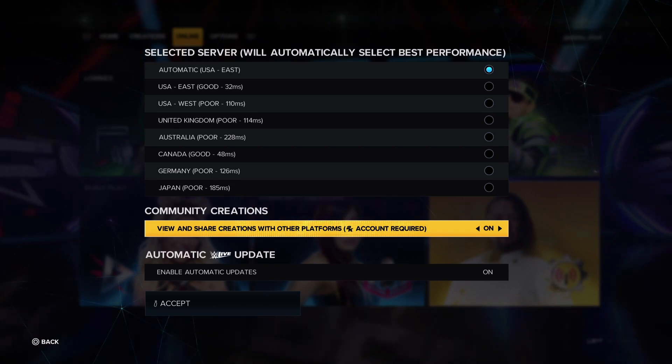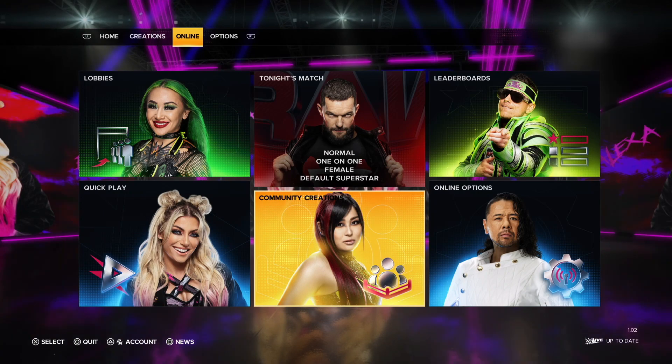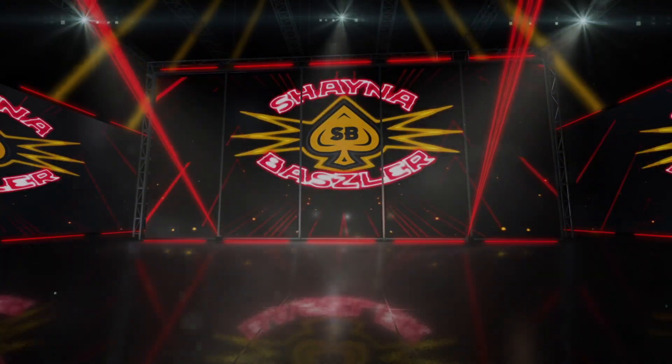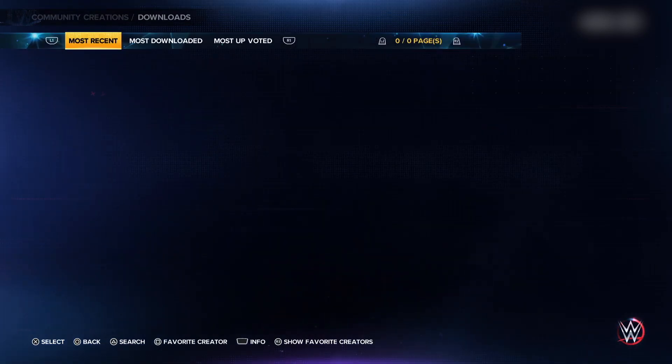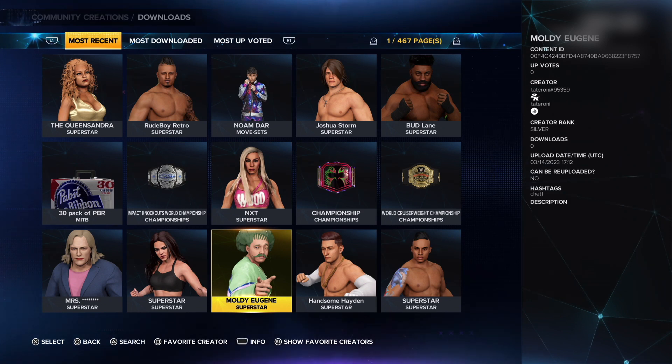Then go back and go to the community creations icon. Go to downloads. All the way to the left click on all. On the top row of options you will see some selections. Go to the one that says most downloaded.